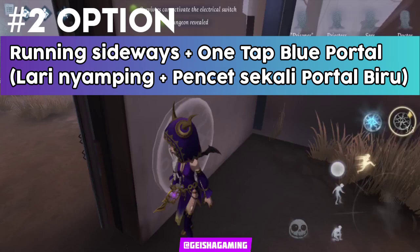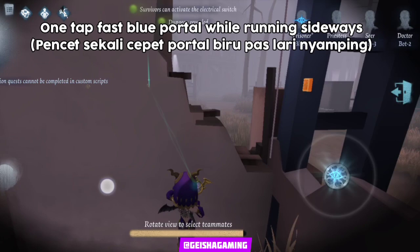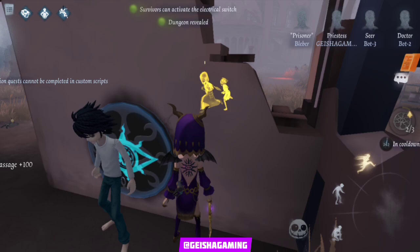For option three, you need to run sideways close to an obstacle, then tap the blue portal button very fast. You need to do like a small sprint running sideways, then do that fast blue portal tap - just like that, while running sideways.